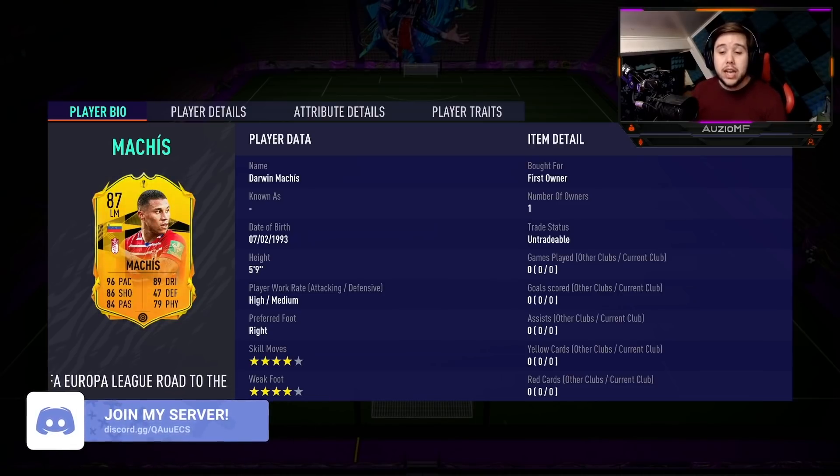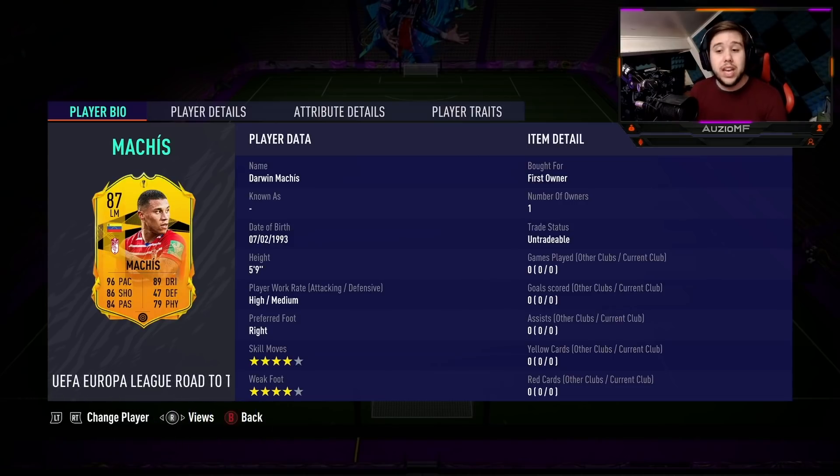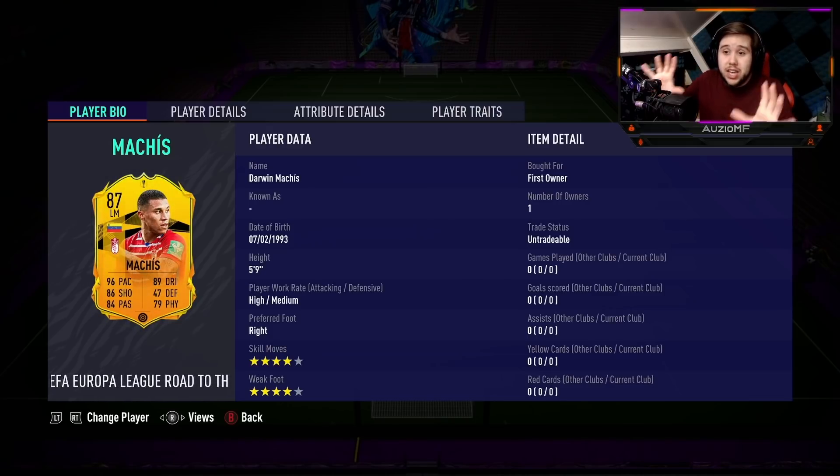He's got 96 pace, 89 dribbling, 86 shooting, 84 passing with 79 physicals as well. He is 5'9", high-medium work rates, 4-star skill moves with a 4-star weak foot as well. Just by looking at this screen right here, he looks absolutely amazing.